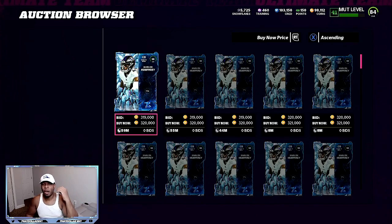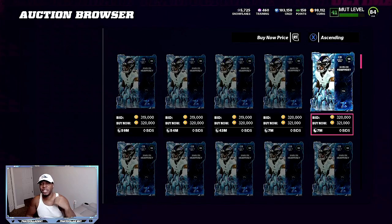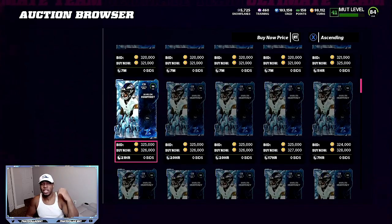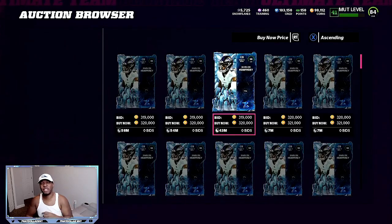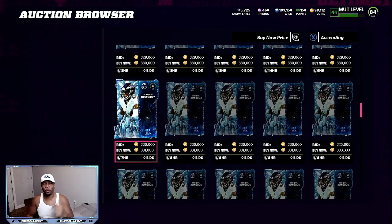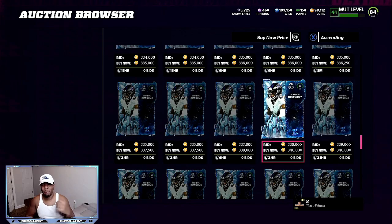You look on the auction house, you can see Humphrey is already in the 320s. When you scroll down, you can see how many cards have to be bought before his price rises up. For the value to go up on the limiteds, you have to get rid of all these other cards. He's up to 320 right now. There are 25 cards before you get to the next tier, which is 330. He's been selling 5 to 6 cards every 15 minutes — I've been seeing new bids pop up. So I'm looking to get at least 335 to 340 for each one of my limiteds. I will wait in the next three to five hours before I think about selling mine off.